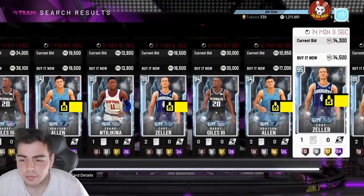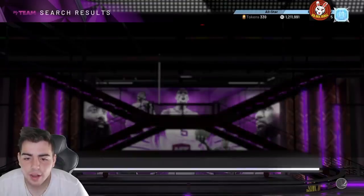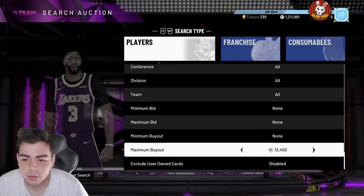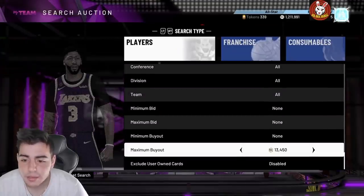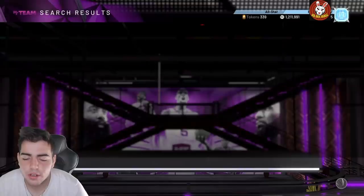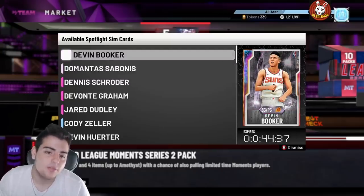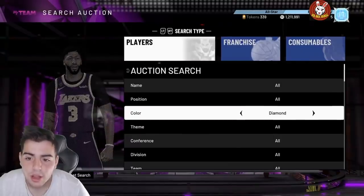When those packs do fix, the diamond spotlight sim filter is going to be money — probably the best filter in the game. The Zeller is going to go up; I have a couple invested, got them for around 11K. Zeller is out of packs soon, and Grayson Allen is out of packs soon too. Grayson Allen has the value of a pink diamond LeBron in my opinion — Hall of Fame range, Hall of Fame quick draw, Hall of Fame clamps. He's a really good card. I'd recommend trying to snipe him.